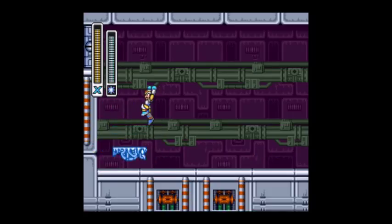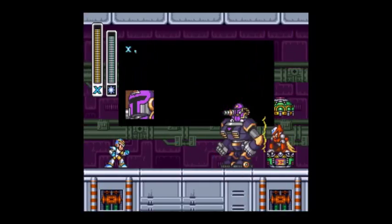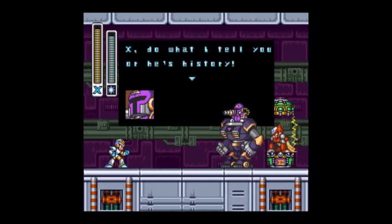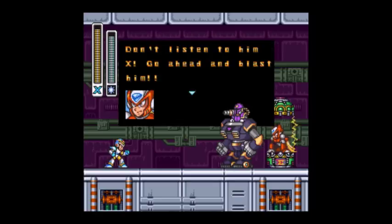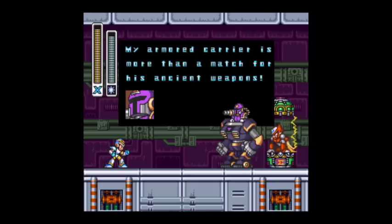Let's get on our penguin. And here's Zero and Vile in his tank thing. Vile's telling us to do what he says, and Zero's telling us not to. Vile's saying he's weak and that he can destroy us because we're such an ancient robot.